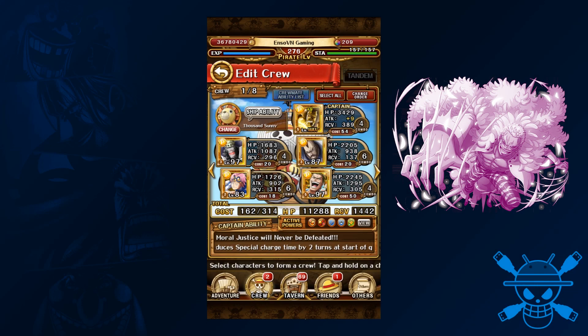Hello and welcome to me beating Neo Doflamingo 40 stamina. I know that's a weird title, but it's not really a guide — it's just me showing you a team that you could possibly use.